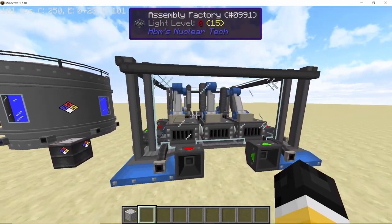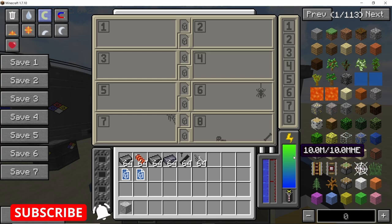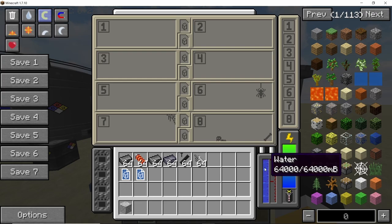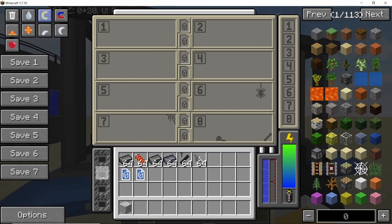Looking at the internal GUI: the assembly factory can process eight recipes at the same time, with dedicated output slots. It has an internal energy buffer of 10 million HE and requires water to function, which is converted into low-pressure steam. There are also four upgrade slots for speed and power saving.